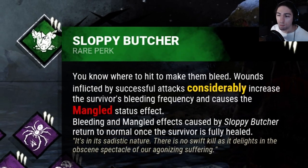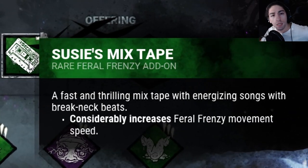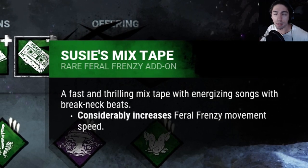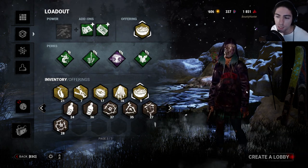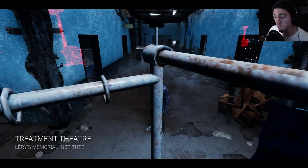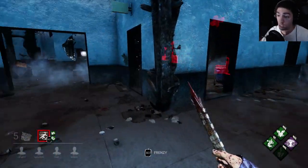We also want to track their blood marks a lot more with Bloodhound. For add-ons we got Stolen Sketchbook — considerably increases feral frenzy duration — with Susie's Mixtape — considerably increases feral frenzy movement speed. This allows me to try and hit as many people into injured state and mending state as possible. We got a survivor pudding just for those blood points. We actually got a really good map for this — small map, no grass, so I can chase the blood marks around a lot better.